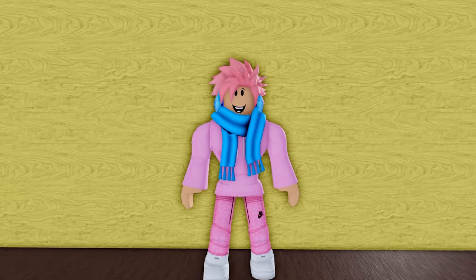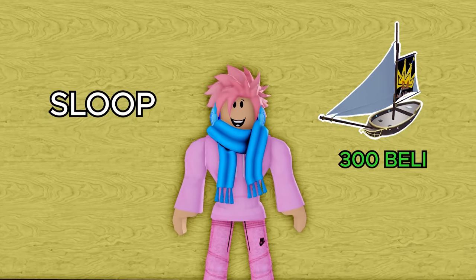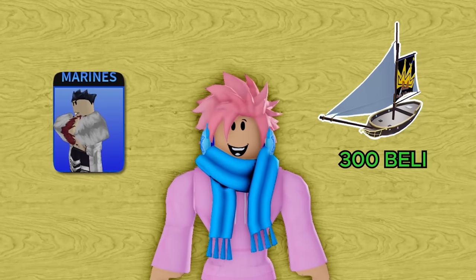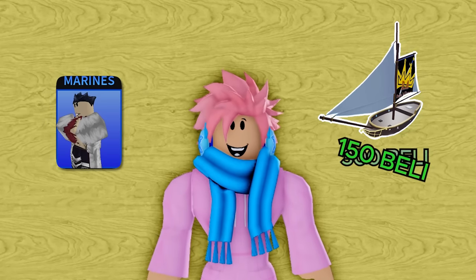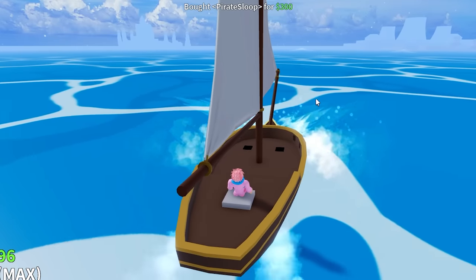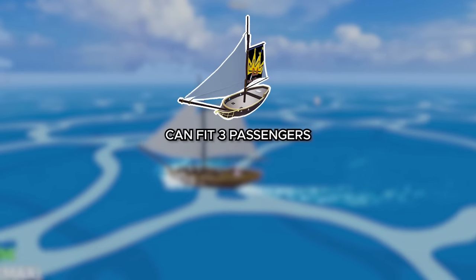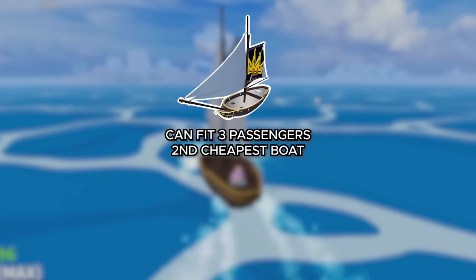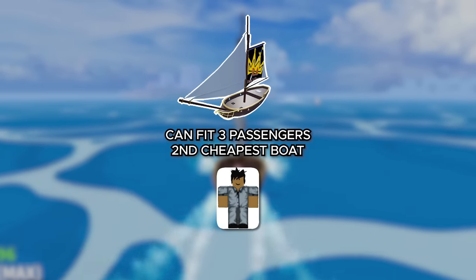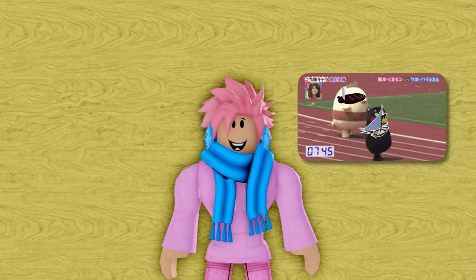The next boat is called the Sloop, which costs 300 belly to buy — but if you're a marine, you can get it for just 150 belly, literally half the price. This is a really good boat if you're looking for something cheap and fast. It can fit a total of three people, it's the second cheapest boat, can be bought from the Boat Dealer, and is way faster than the Dinghy.